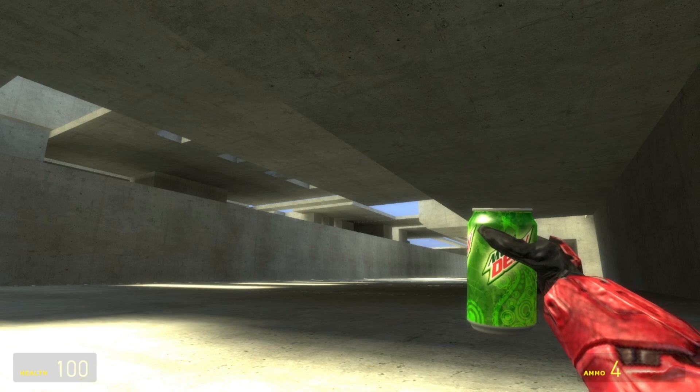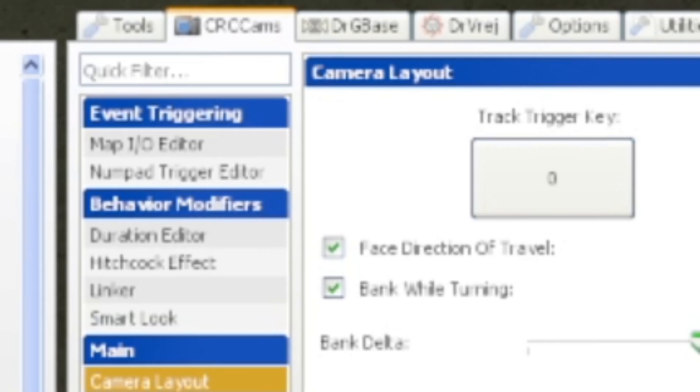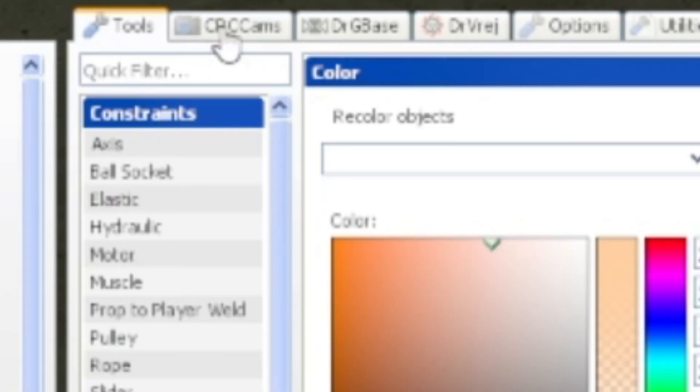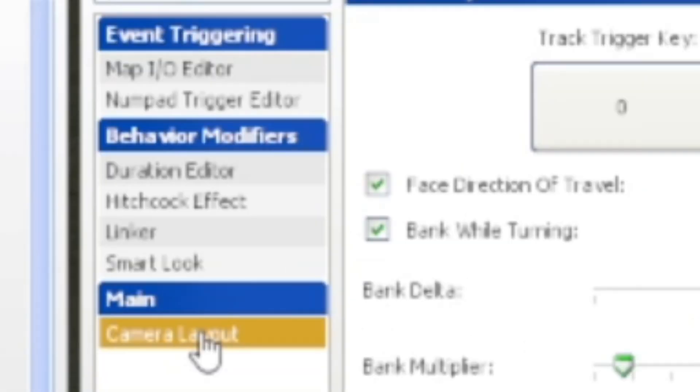Open up the game, start a single player server, choose your map, and bam. Step three: press and hold the Q button. There's a tab that says Tools, and right next to it is CRC Cams — you gotta click on that.